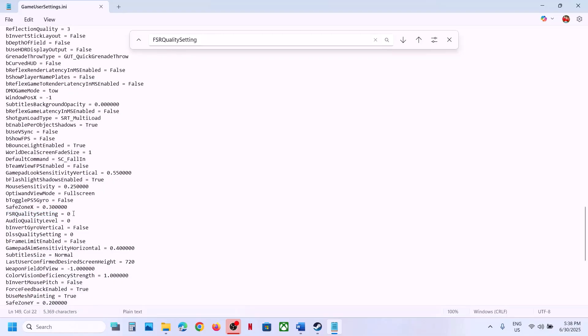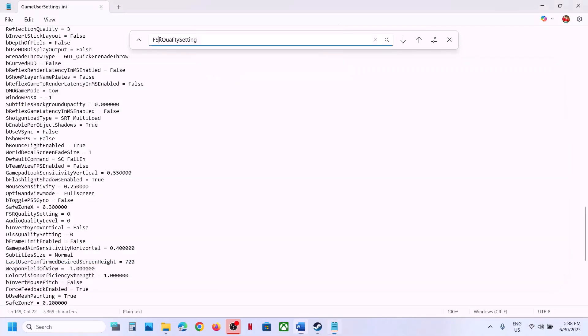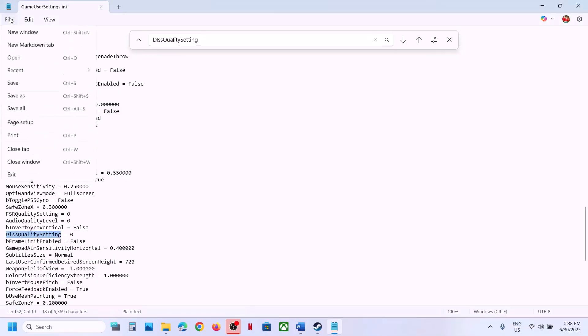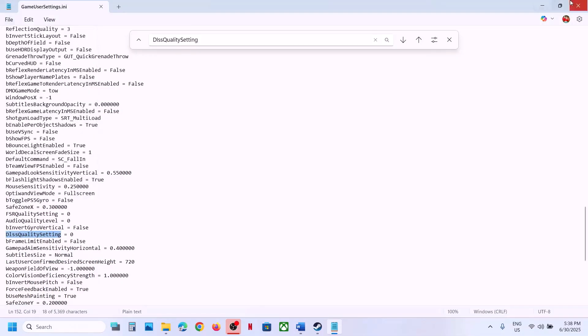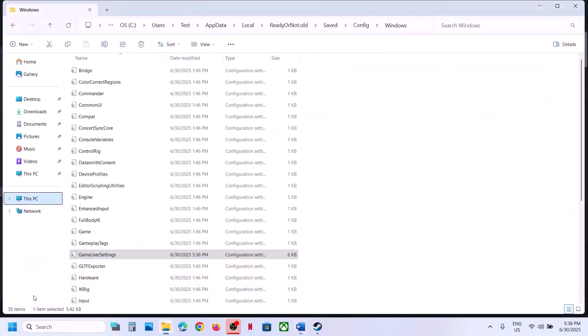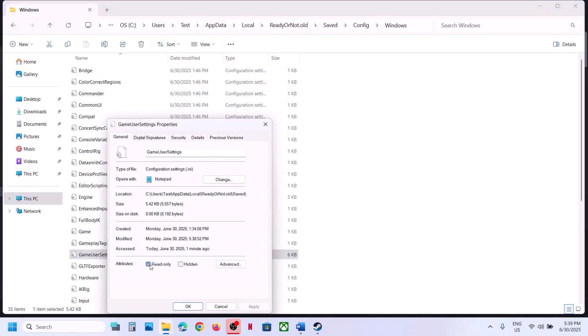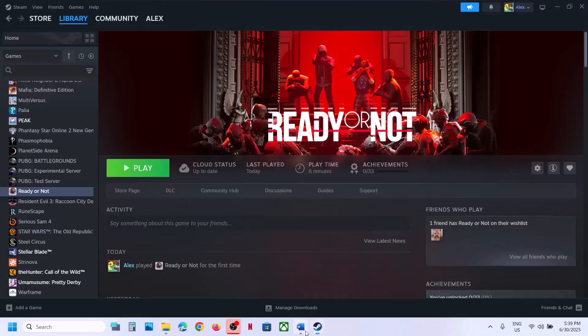Also find FSR quality settings and set that to zero as well — in my case it is already zero. Once you make all the changes, go to File and click Save. Then right-click the GameUserSettings file, go to Properties, put a check on Read Only, hit Apply and click OK. Now launch the game and check.